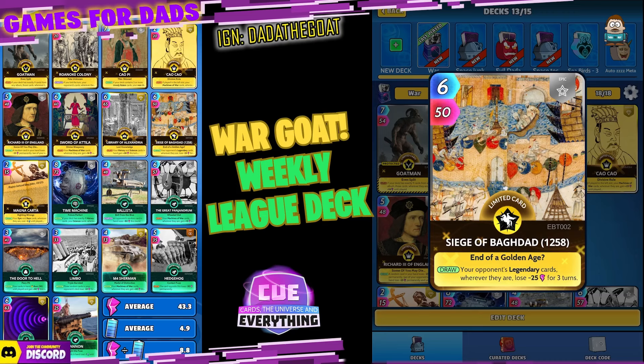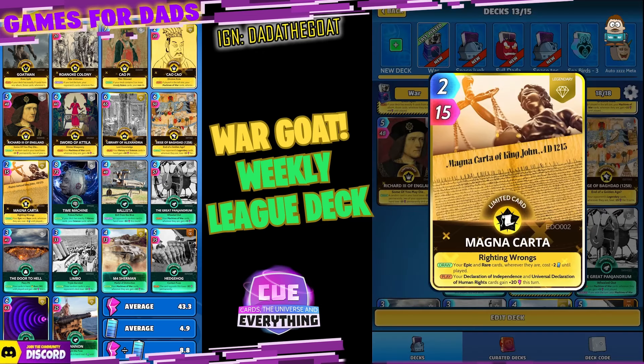The Siege of Baghdad — another epic limited. On the draw, your opponent's legendary cards wherever they are lose minus 25 for three turns — hopefully everybody is playing legendary cards. Magna Carta: energy is really really tight with this deck, so this one's going to help immensely. Two for 15 — a limited legendary. On the draw, your epic and rare cards wherever they are cost minus two until played.